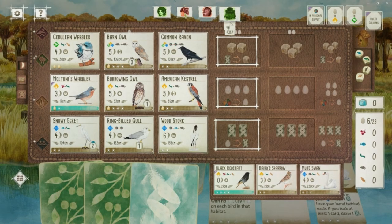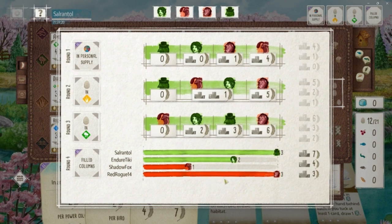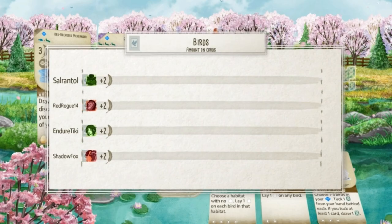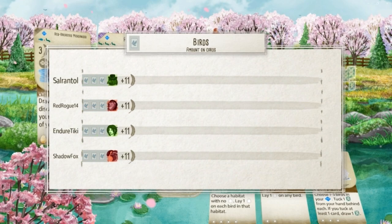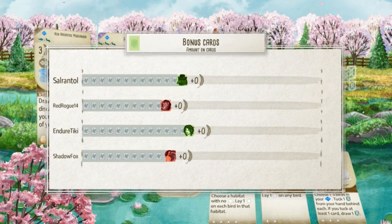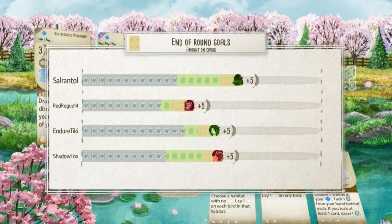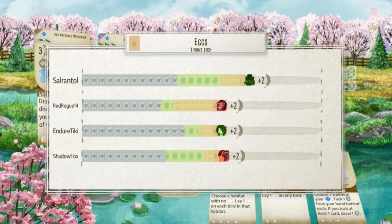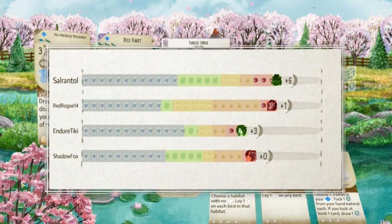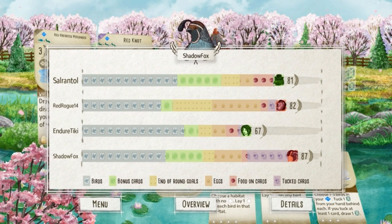A Wood Stork — that's very scary. Nice big bonus bird; that could be a game-winning play. Red Rogue and Salantol are tied on the round goals. All right, if you like that four-player action, do me a favor and hit the like button. Salantol and I do really well on bonus cards. Red Rogue comes back on the round goals, hand on the eggs, and here come the tucks — our saving grace — and we won that one.